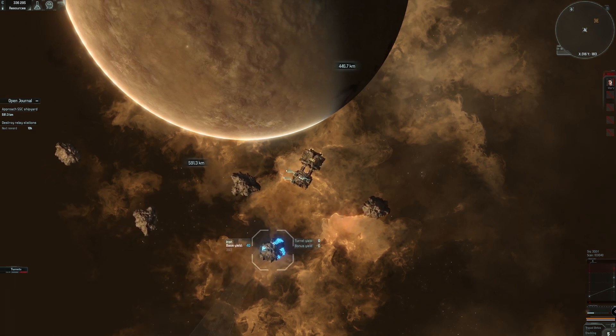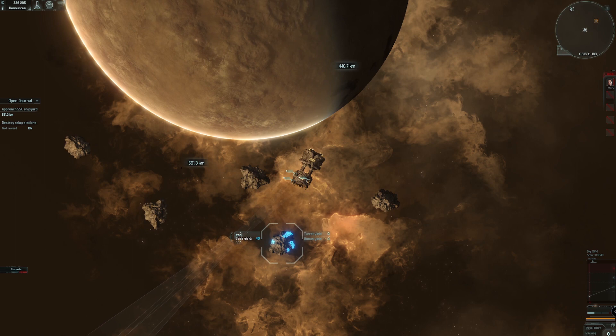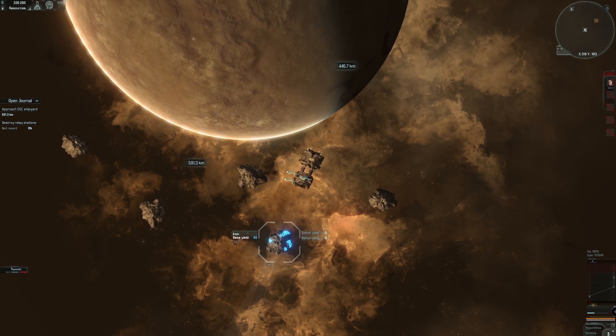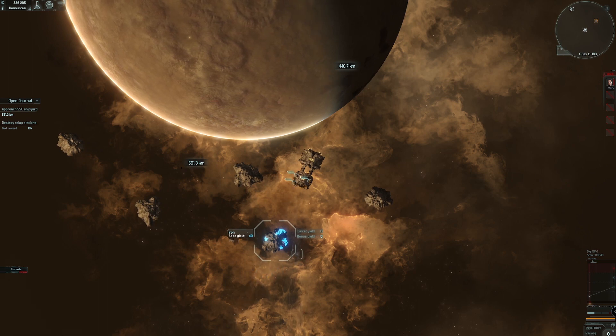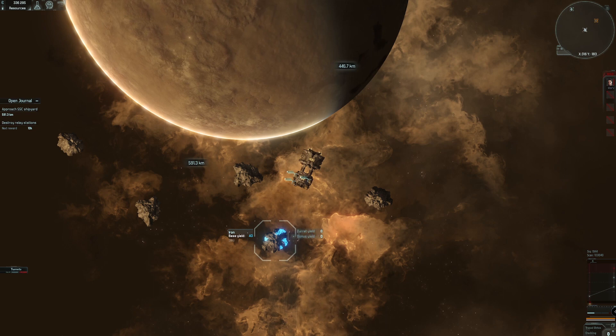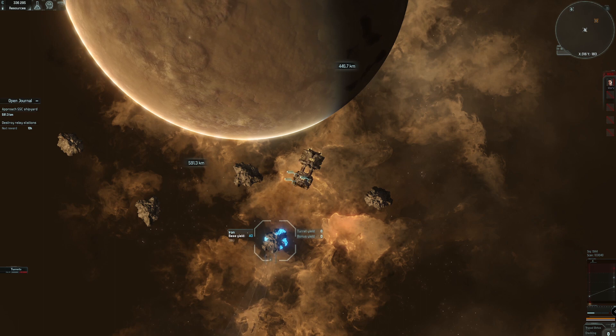One more thing: you have these stats — you've got your yield and what type it is, but you also have turret yield and bonus yield. That makes me believe that further on there's probably a ship built for mining that gets you more from an asteroid. There also seems to be some kind of module that lets you siege up so you can't move but allows you to get more from mining — I'm assuming that's the bonus yield. A turret yield maybe means there's a turret that specifically gets you more out of a specific node.